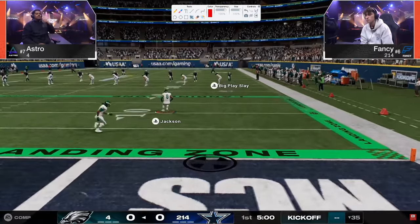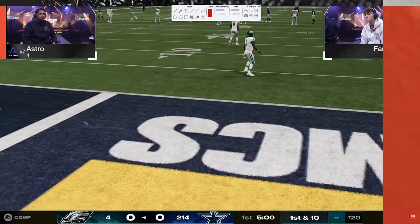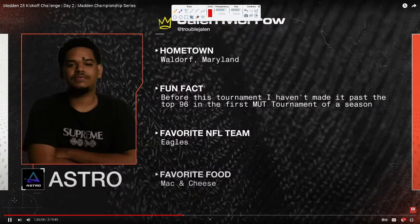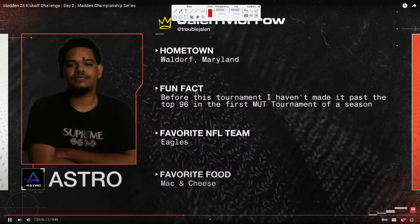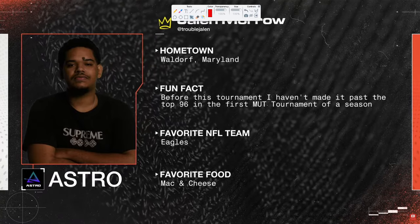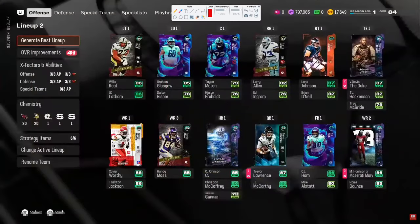This is a monumental game, and the reason why is because coming into this game, we have Astro, who is considered to be, by most, one of the top five offensive players in the world every single year — at least top five pretty much every single year since Madden 22. He's very effective on the offensive side of the ball, has a lot of good route combos, always finds something, and is a very, very good offensive player.